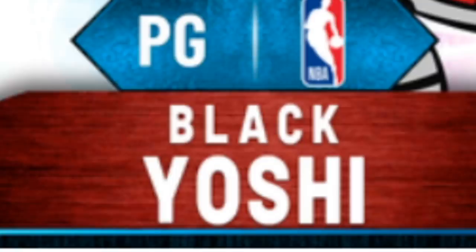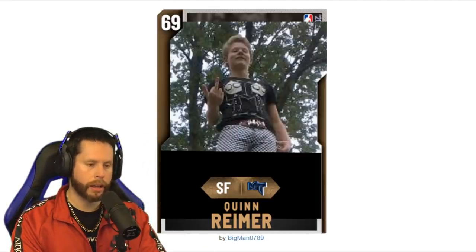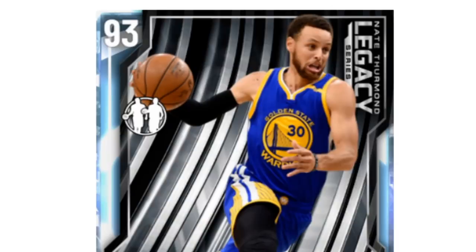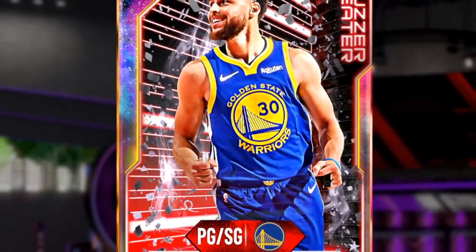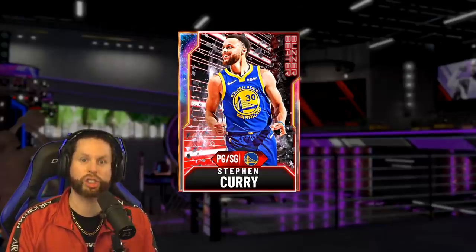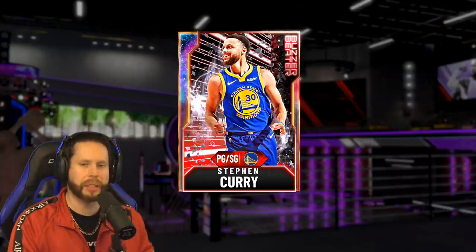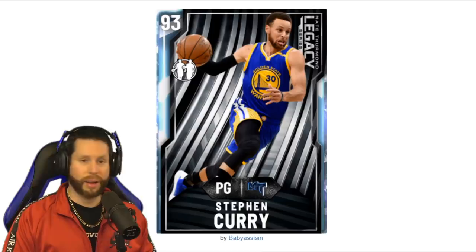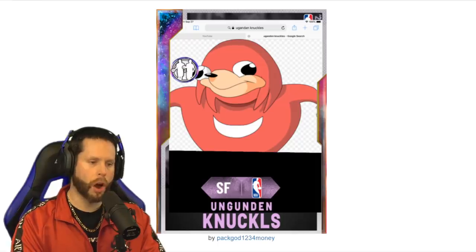We got Black Yoshi. There's no player that even resembles Black Yoshi, so we're taking the next one. The next player is Quinn Remier... and the next player is someone that actually plays basketball! From the Golden State Warriors, point guard/shooting guard Galaxy Opal: Steve Curry. That's right, we got Steve out here today. You can't go wrong when the first card is a Galaxy Opal — that's got to be a sign that good things are ahead. That's a pretty good start.